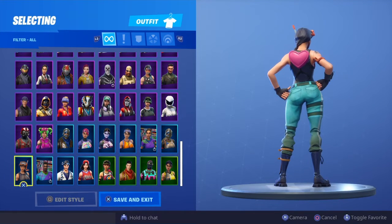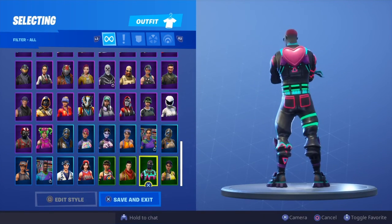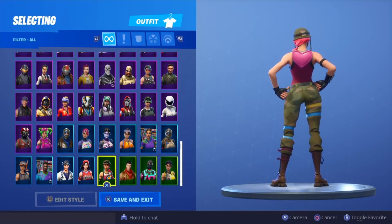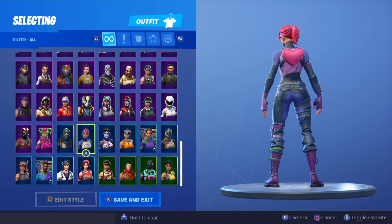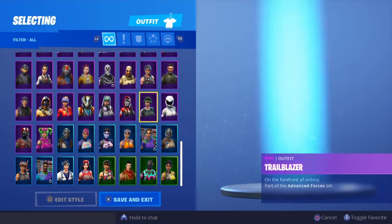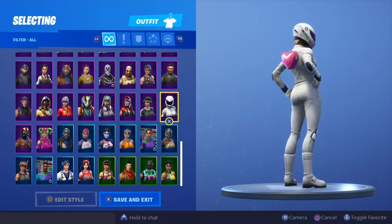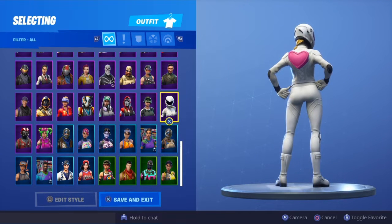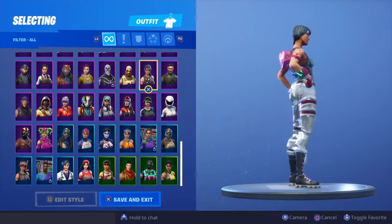As promised, I'll show you the best skin from each row. This row I'd probably give it to Light Show - if not Light Show, it would 100% be Bullseye. This row hands down we've got to give it to Bright Bomber - if it weren't Bright Bomber, probably Zoe. This row here I'll just go with Whiteout because it's pretty much a blank canvas and anything can go on it. This row is easy - we've got to give it to Sparkle Specialist, hands down, most likely make the thumbnail.